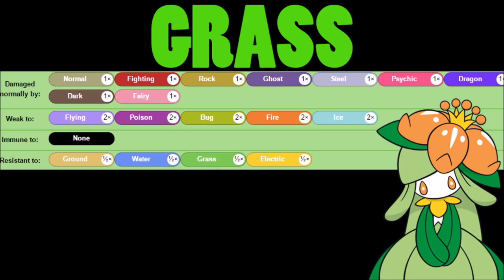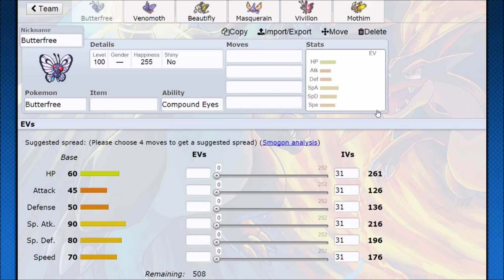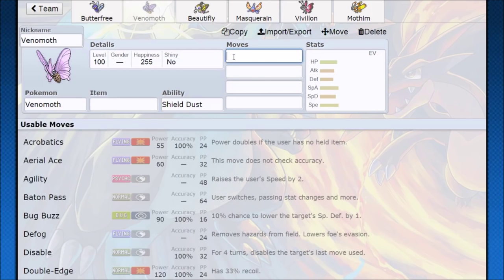The cool thing about Lilligant is that it is a Quiver Dance Pokemon, so we hop into Pokemon Showdown. I'm going to show all the other Quiver Dancers minus Volcarona and Dustox. When we look at the stats — 90 special attack, 90, 100, 80, 90, and 94 — they're pretty low on the special attack. Lilligant has all these Pokemon beat in special attack and speed combined. That Venomoth is tied with the fastest speed at 90, so it's really good.